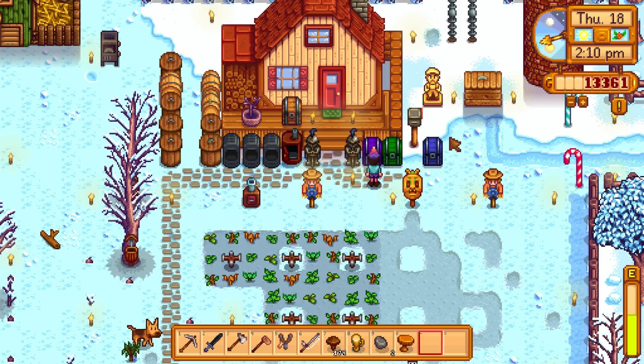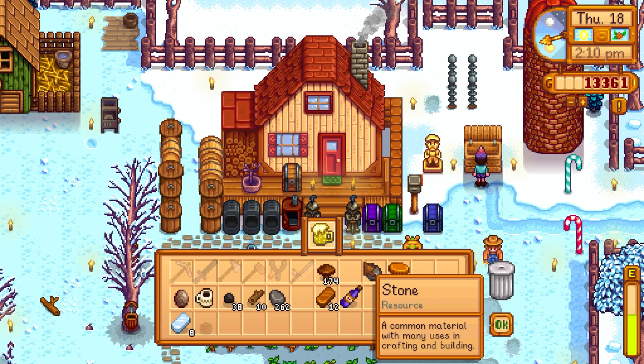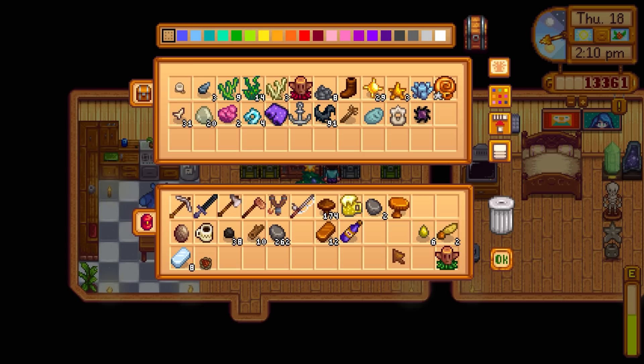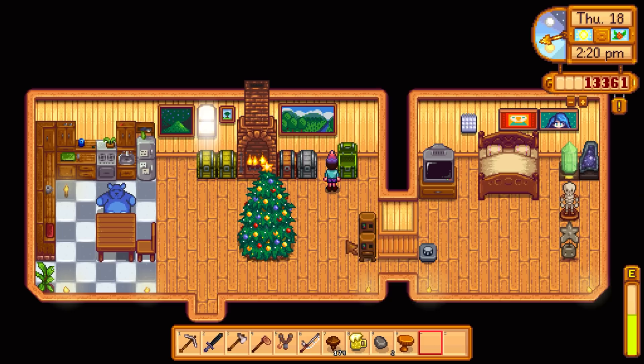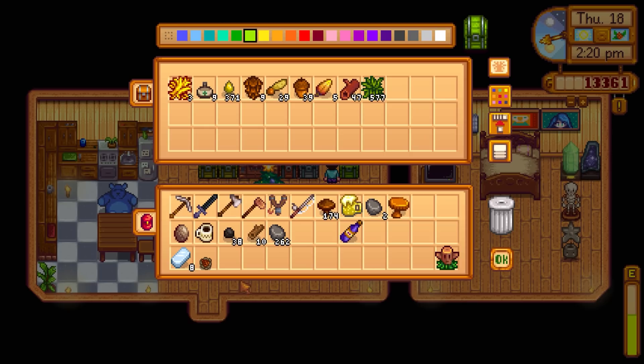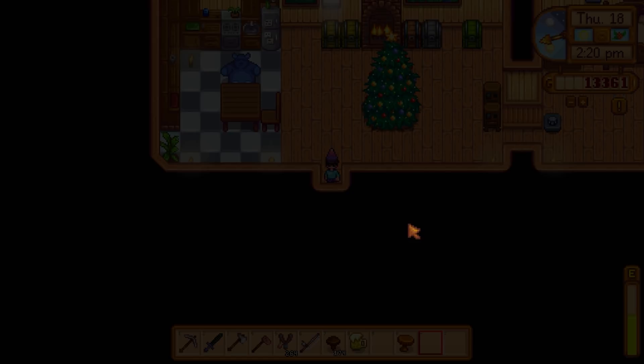Cleaning out my inventory - I have beer and pale ale to sell, getting about 200 gold for the pale ale. Someone commented I need to get at least two hearts with everyone in town so I can go into their bedrooms and give birthday gifts. Let's sell things and put away coal and wood. We need to open the geode before giving the hoe to the blacksmith - the geode cracker won't work if the blacksmith is busy upgrading.